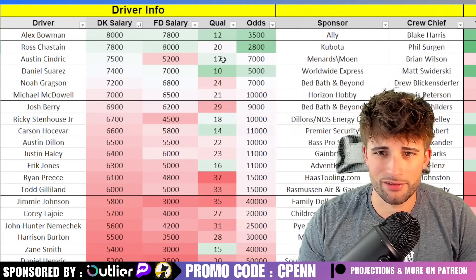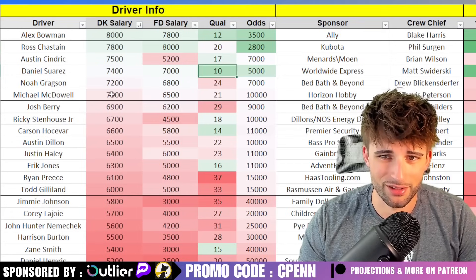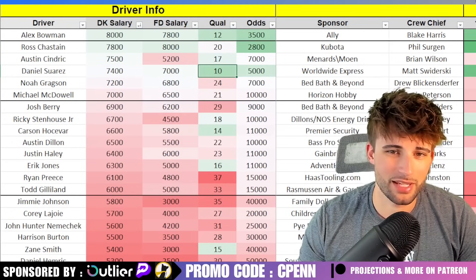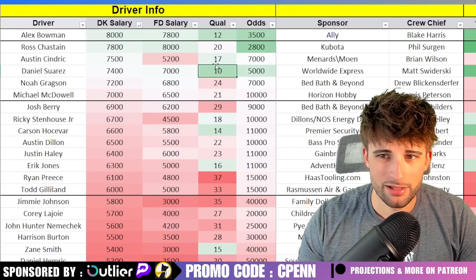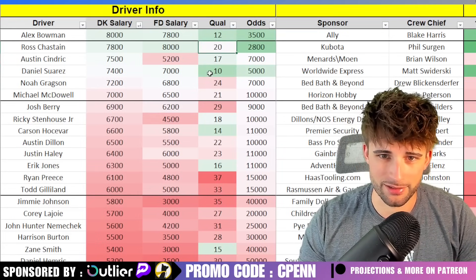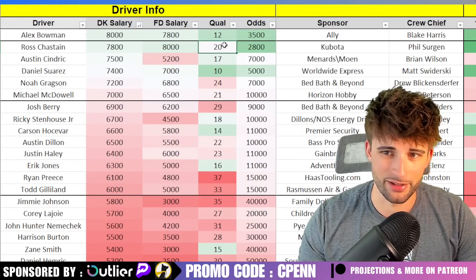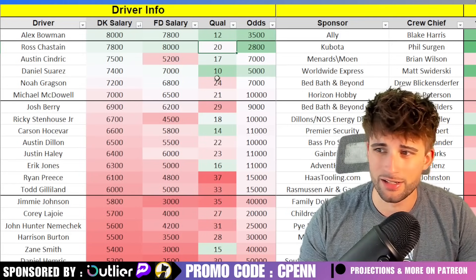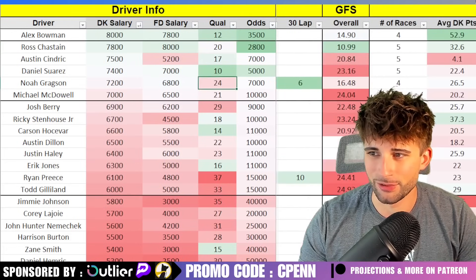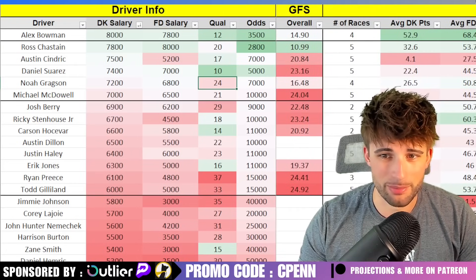Cindric — probably not going to get to him a lot, starting in 17th. I'd rather play Ross. I don't think I'll play Suarez starting in 10th — I feel like he'll finish in the same range as Ross Chastain, but he starts 10 spots further back. I know Suarez is in the playoffs and there's more attention going to his car, but I don't think that means Ross Chastain can't have a decent race inside the top 15. Gregson and McDowell are guys that are really tough to get to — they might improve a couple of spots, but it's not going to be spectacular. They might be lineup fillers, but I'm not rushing to play Michael McDowell on this slate.